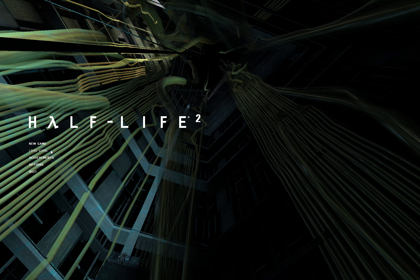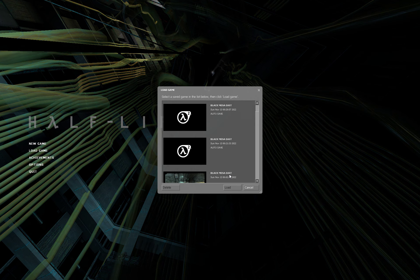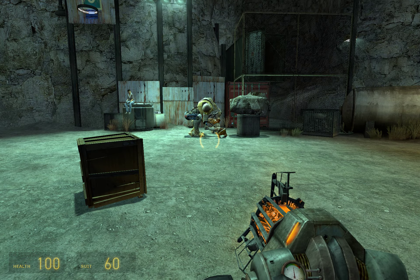Hi everybody. This is going to be a video walkthrough for the Two Points achievement for Half-Life 2. This achievement is the second missable achievement in Chapter 5, Black Mesa East. We can actually find this in the same scrapyard — Eli's scrapyard — where we found the Blast from the Past achievement.